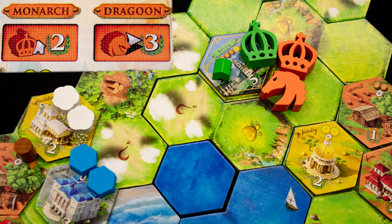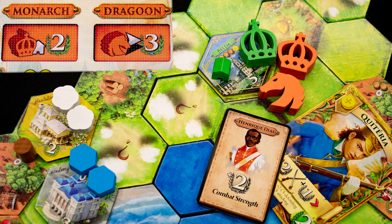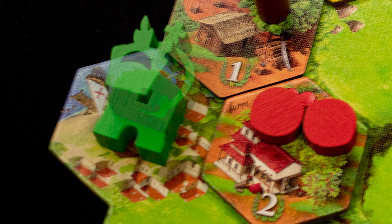Combat is decided by the strength of the units involved, the defender's tile value, and painting-in-combat cards. All units' victory point values are their strengths. Winning a combat lets you occupy that space, but if your troops move away, control will revert to the player who built it. Removed troops can be redeployed later without paying their recruitment costs.